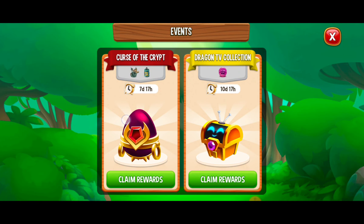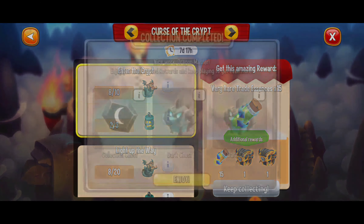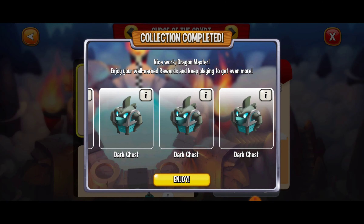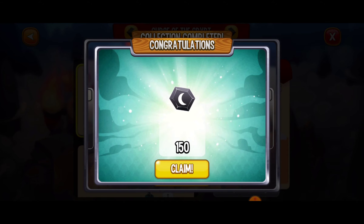Gargoyles, Skull Lanterns — what are these? Well, they're for the Curse of the Crypt event, which has seven days and 17 hours left in it. I already collected the first rewards in a previous video, but we just got enough of the gargoyles and the lamps to get the Pear with Skull Lanterns rewards. And here we can get some epic rewards — five dark chests!